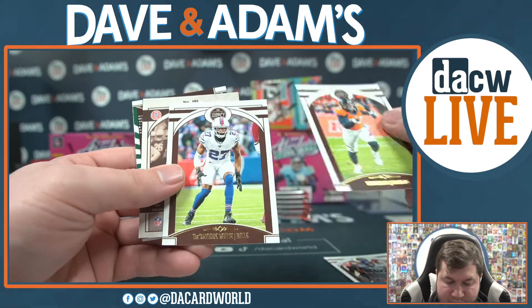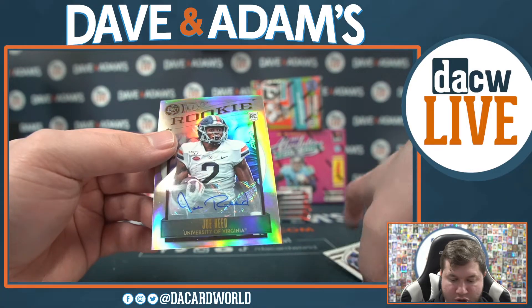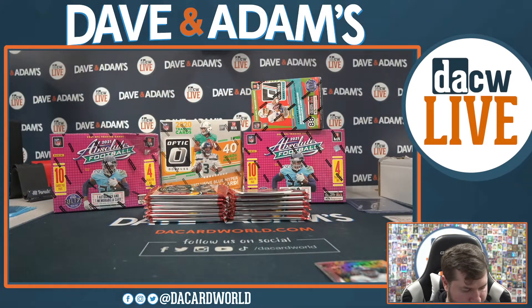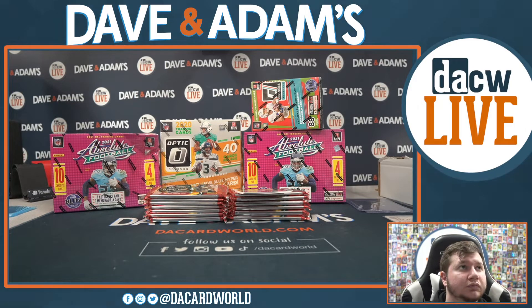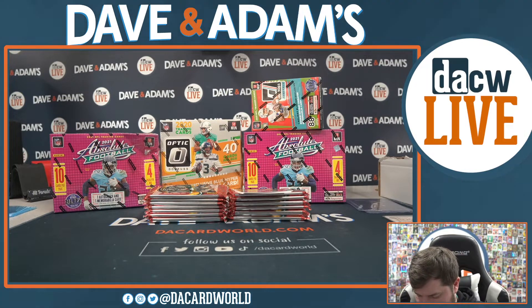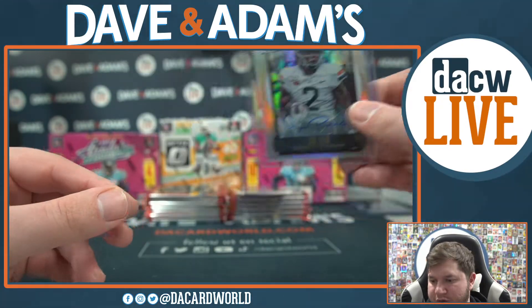Chris Cosson, Von Miller, Tredavious White — looks like we have an auto. That's going to be Joe Reed — a nice Joe Reed on-card rookie auto. Joe Reed will be going to the Chargers. Rest of the pack: Julio Jones numbered out of 100, Emmitt Smith, Grant Delpit for the Browns, and Devin Duvernay for the Ravens.